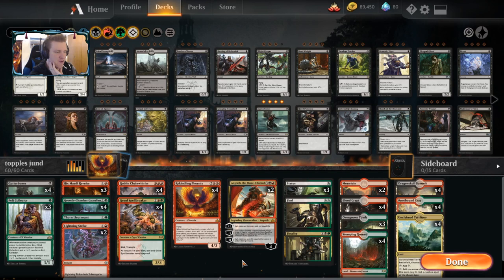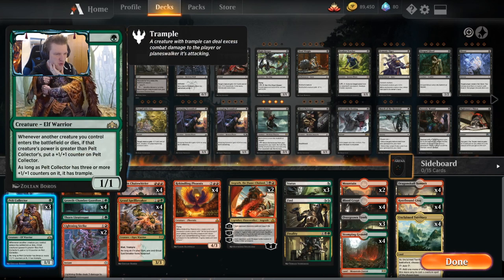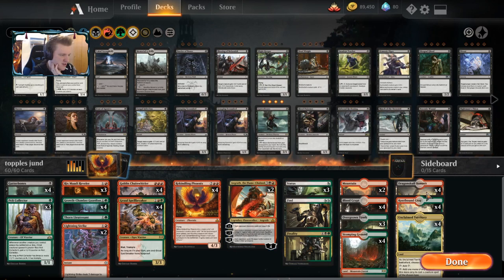Warriors, come out to play! Ogre warrior. Goblin warrior. Elf crab warrior. Elf warrior. Elf warrior. And skeleton — yes, you guessed it — warrior. Rixamati Reveler, you're gonna have to just be your own thing being a human shaman. And Rekindling Phoenix, you're too good not to have here. I guess we covered everything in the deck.